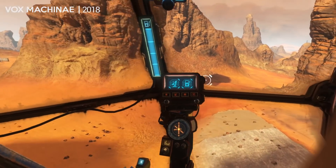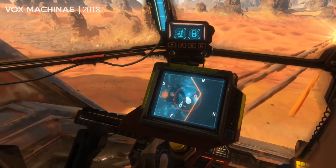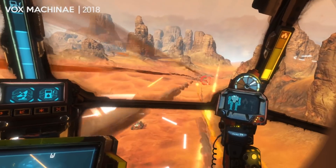Vox Machinae is more simplified, but still has you controlling your mech with your hands, including steering, throttle, jumping, and even ejecting when all is lost.